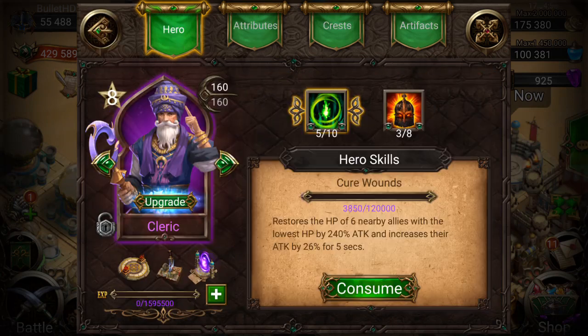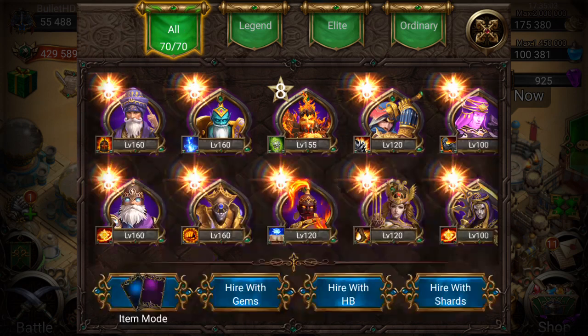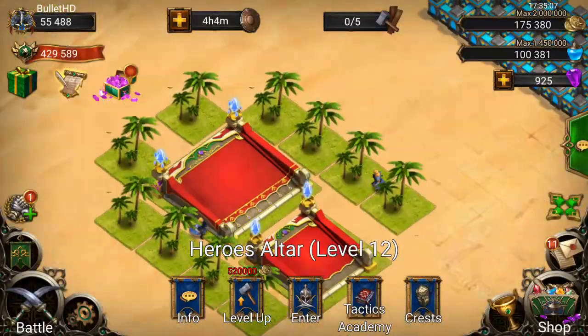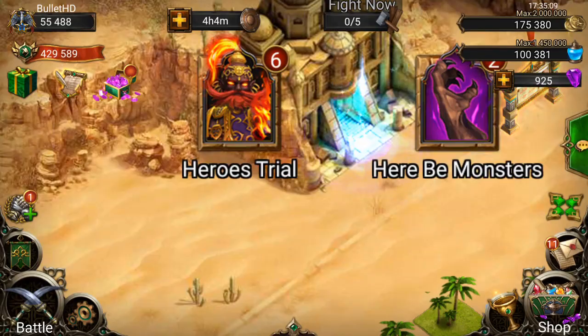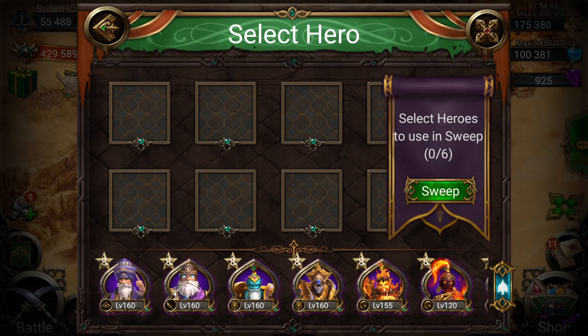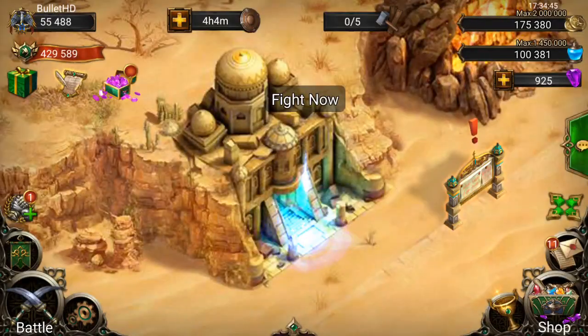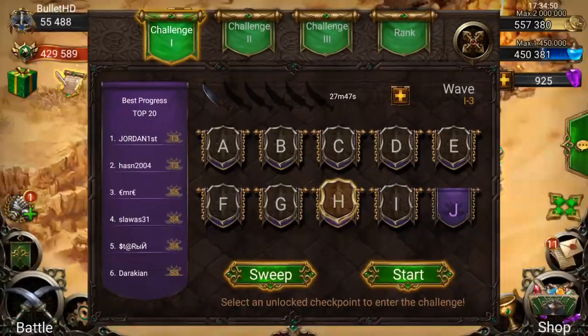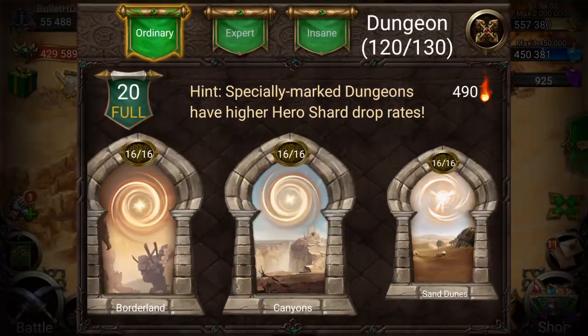Let's see — do we have enough to take the cleric up to 5 out of 10? No, we only have 3,000 shards. Do we have any sweeps in HBM? We have two, let's go ahead and do that quickly. I really need to beat HBM I — it's a must do as soon as possible. Once that igniter gets to 160 we're going to be trying that.